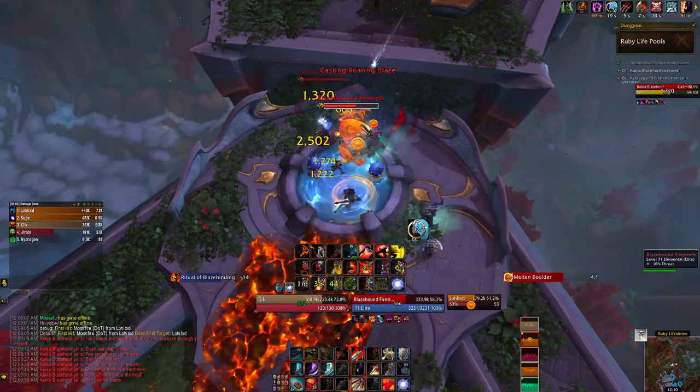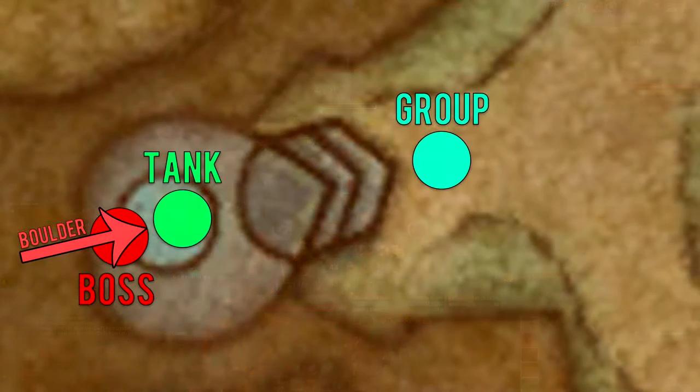I'll throw up a diagram so you can understand what I'm saying a little bit better. Tanks, you want to stick the boss on the back edge of the pool so that she is furthest away from the middle of the room. When you're in melee range you'll probably be in like the middle of the pool with your back facing where you were killing adds.